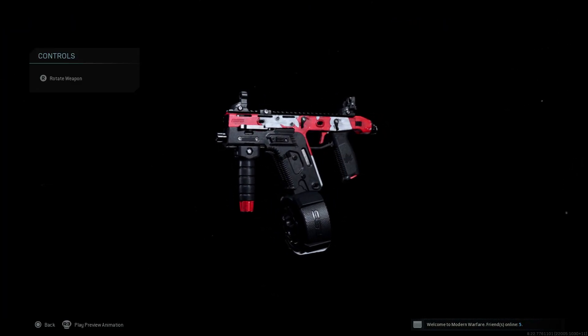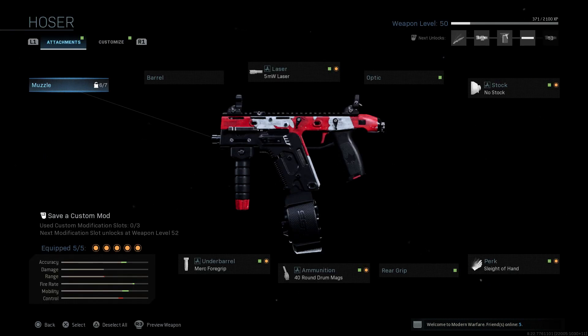You can see the camo on the screen right now — it's basically really similar to the Atlanta base camo that you can get by purchasing the Call of Duty League pack for Atlanta. It's actually one of the best camos out of all the Call of Duty League teams, in my opinion.